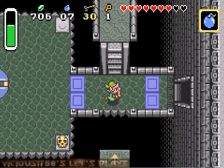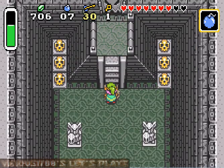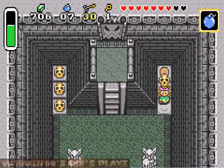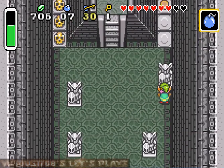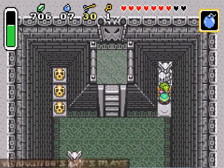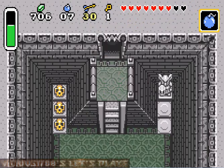Chuck that there. Come up this way. Of course, we already opened and busted those pots, so there's going to be no more hearts. But if you haven't touched those yet, grab some hearts now if you're low on them. Push that statue right there and boom — open door.